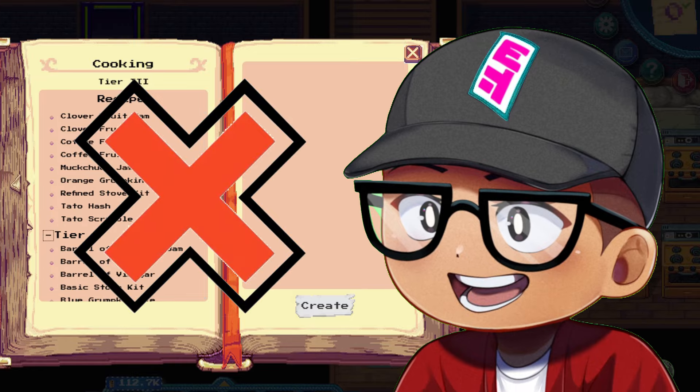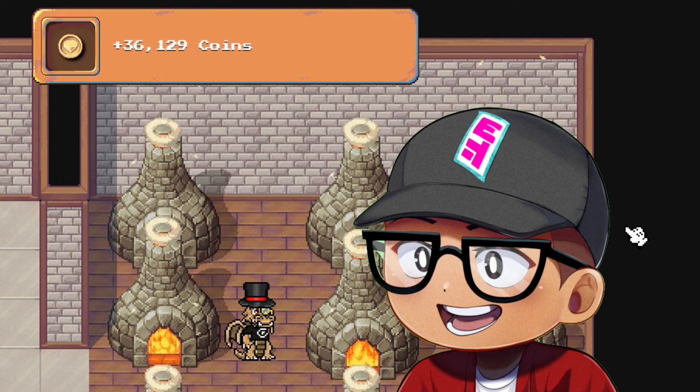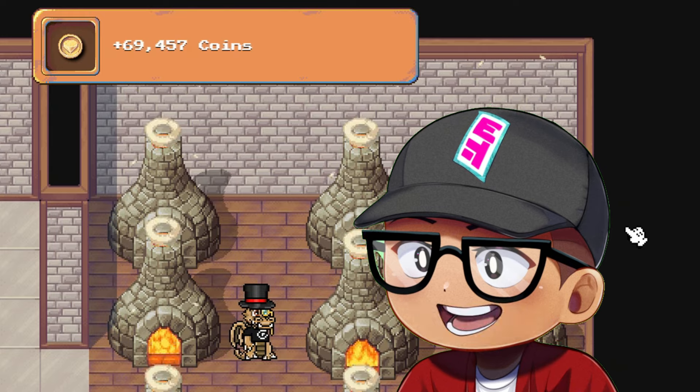Stay away from cooking, not unless you want to make some profit. Once you reach at least level 40 in these skills, it is easy to make profit and earn decent Pixel.